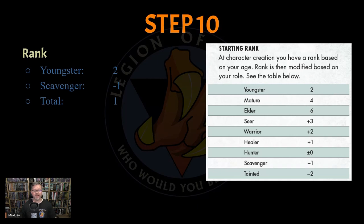There is a strict hierarchy in the tribes of Paradise Valley, and unfortunately for Fanny, she's at the bottom of it. As a youngster, she only starts with a rank of two, and her role as a Scavenger subtracts one from that, for a total of rank one. This rank value is used when one mutant animal attempts to force his will upon another. By comparison, an elder Seer starts with a rank of nine.